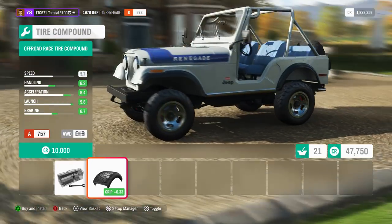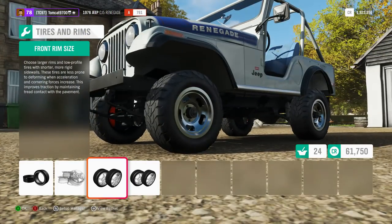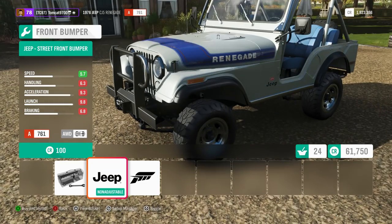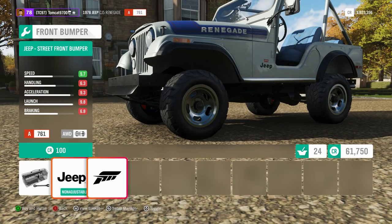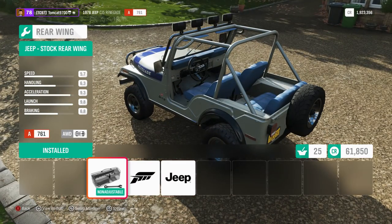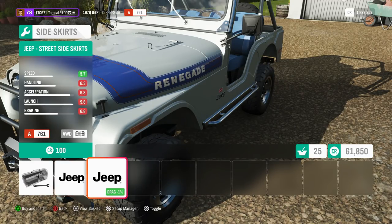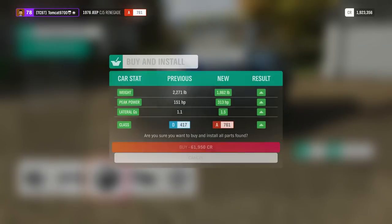Wheel and tire wise, our tires are going to be an off-road race compound, and size wise they're going to be as wide as it'll let us make them — it doesn't really let us make them that wide. I'm actually going to leave it on the stock wheels because I think the stock wheels really suit the application and the Jeep. Bumper wise, it doesn't really change the approach angle of the front end, so we'll go ahead and add it. At the rear, we could take the spare tire off, but I'm going to leave it on because I think it looks good and it's functional. And we'll do these fenders — no flares and a sidestep slash rock slider. That is pretty much our Jeep.